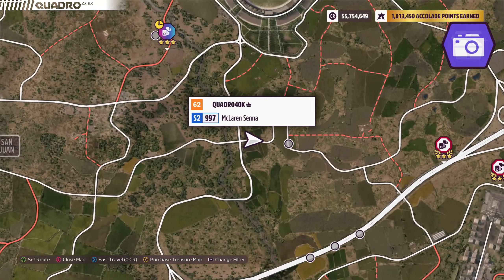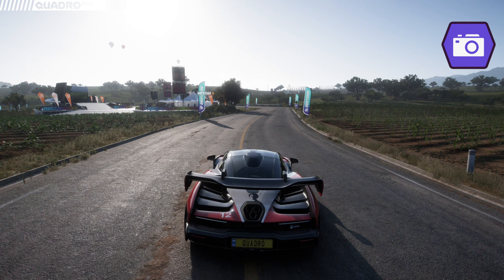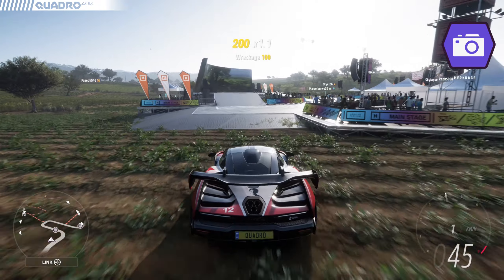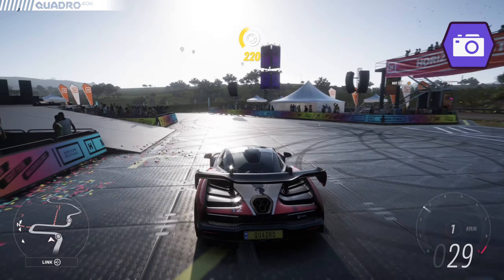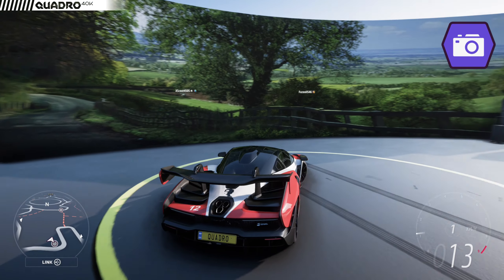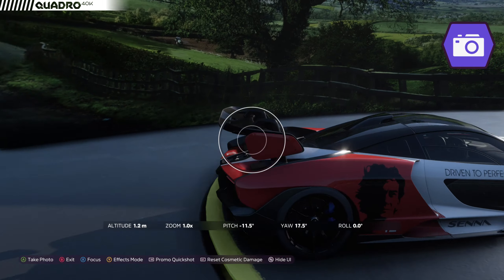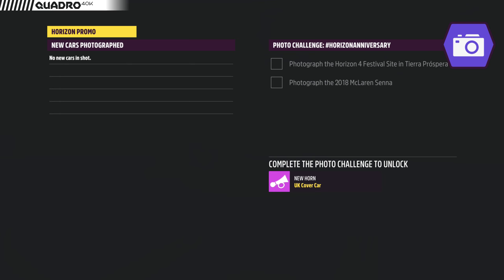Done with the Treasure Hunt — off to the Photo Challenge, which needs to be done at the Horizon 4 festival site while driving the McLaren Senna. The festival site is immediately to the south of the Stadium, as shown on the map. Drive your Senna over there — you don't even need to drive to the podium. Just make sure both the car and the festival site are in the photo, take a snapshot, and you're done with the Photo Challenge.